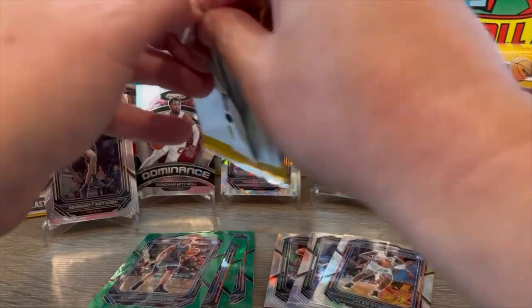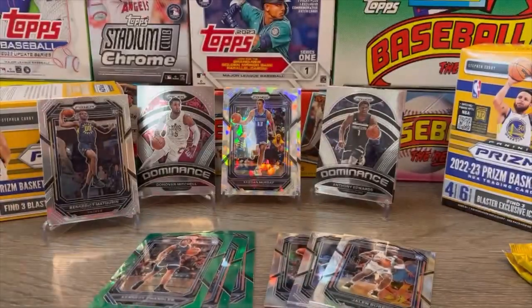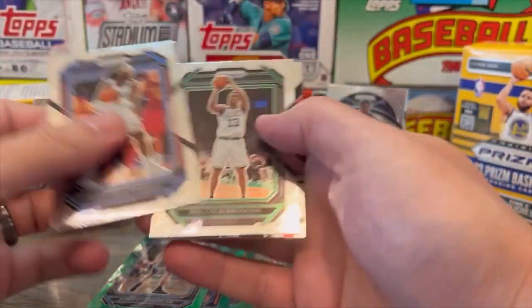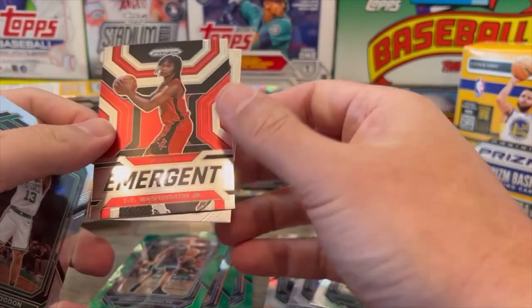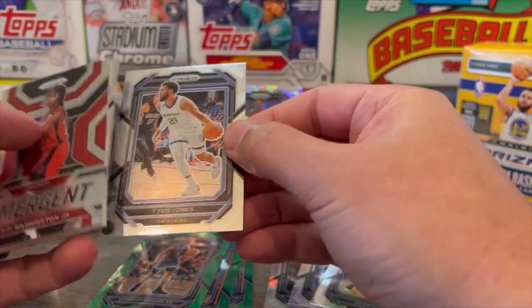All right, next pack. Montrezl Harrell. Malcolm Brogdon. Emergent Ty Ty Washington Jr. of the Rockets. And then Tyus Jones.